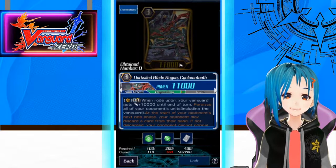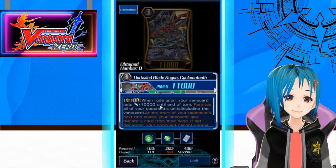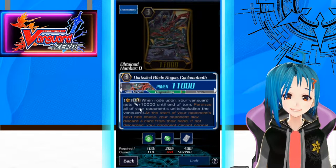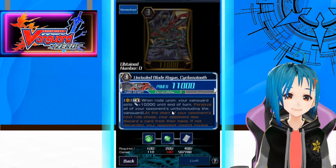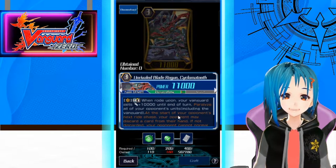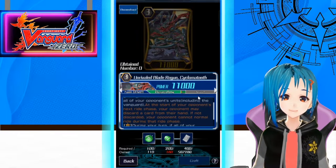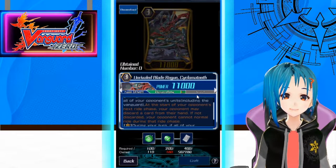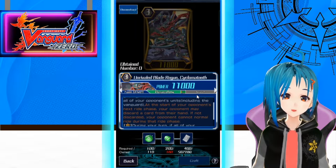And our double rare, the Brick Ride-on Rival Blade Rogue Cycloma 2. When rode upon, your Vanguard gets 10k power and paralyze all of your opponent's units, including the Vanguard. We finally have this — paralyzing the Vanguard! At the start of your opponent's next ride phase, your opponent may discard a card from their hand, and if they don't discard, they cannot normal ride. This combos really well.